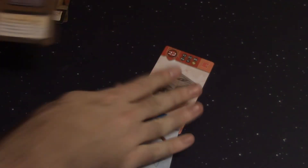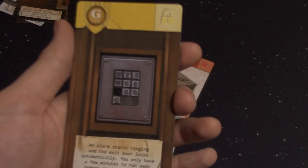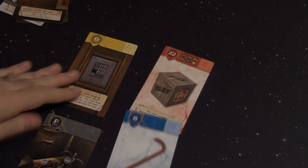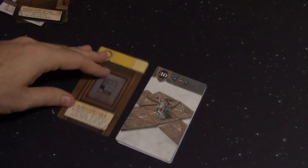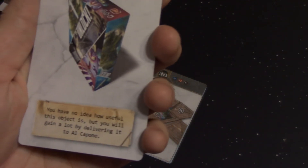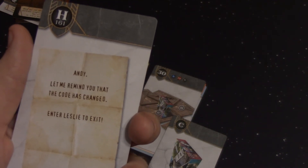An alarm starts ringing and the exit door locks automatically — you have only a few minutes to run away before the police arrive. This looks like a keypad that has no number 7 on it, which is interesting. The only thing we can do now is try to use this crowbar on something: 8 plus 22 equals 30 — and we do have a 30. Get rid of those and we don't need our tool bag anymore. Now we have C and H inside. C is what Al Capone wanted us to steal — a copy of Unlock. And H: let me remind you that the code has changed. Enter Leslie to exit.